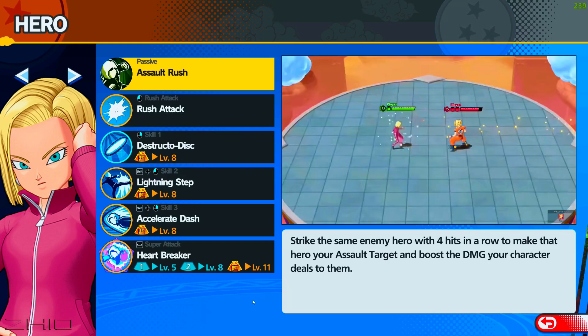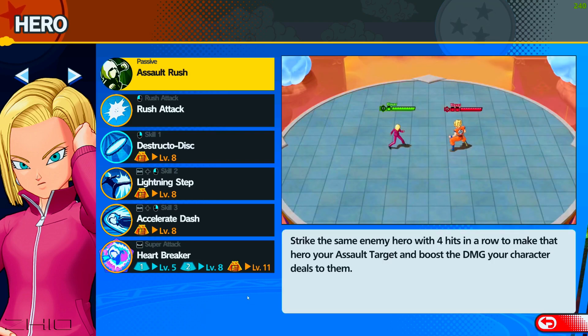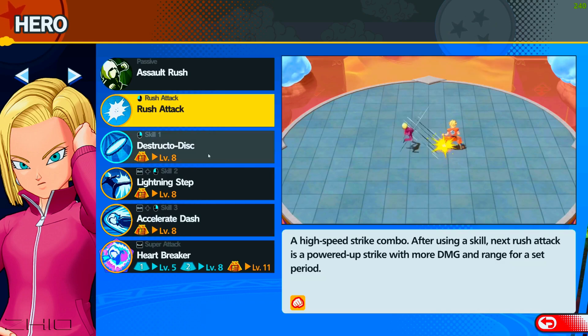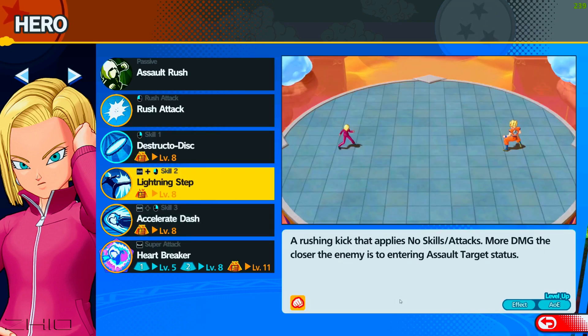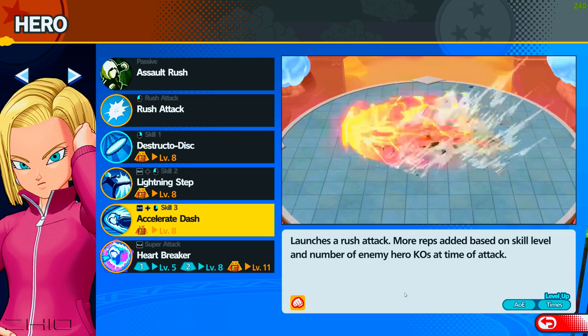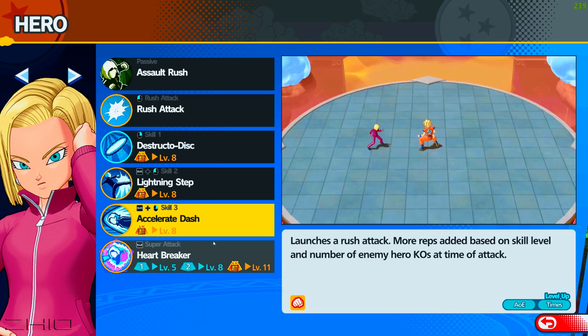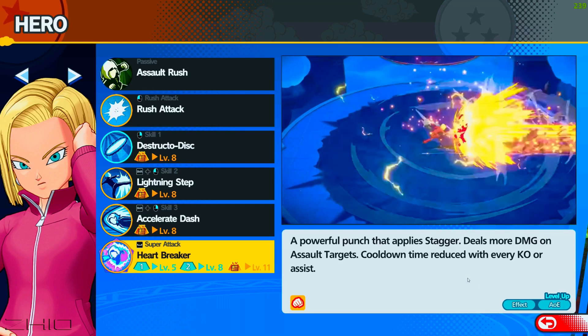Android 18 — Assault Rush. I said on my livestream I wish she was the original ruthless version, not the friendly one. Her rush attack is close range. She has Destructo Disc — taken from her husband Krillin. Launch Circle deals less damage the less life the enemy has. Lightning Stab is a quick poke. Accelerate Dash lets you chase down fleeing enemies. Heartbreaker is a powerful punch that applies stagger — what the heck.